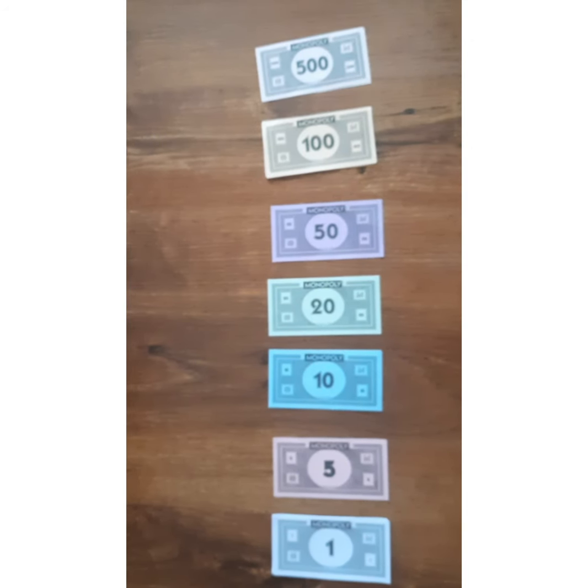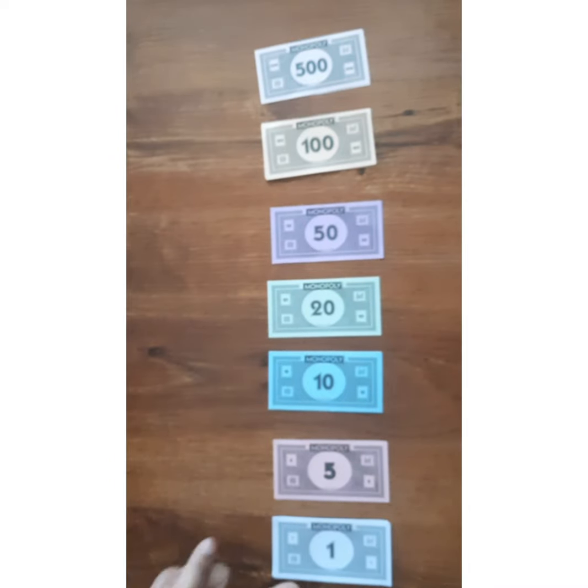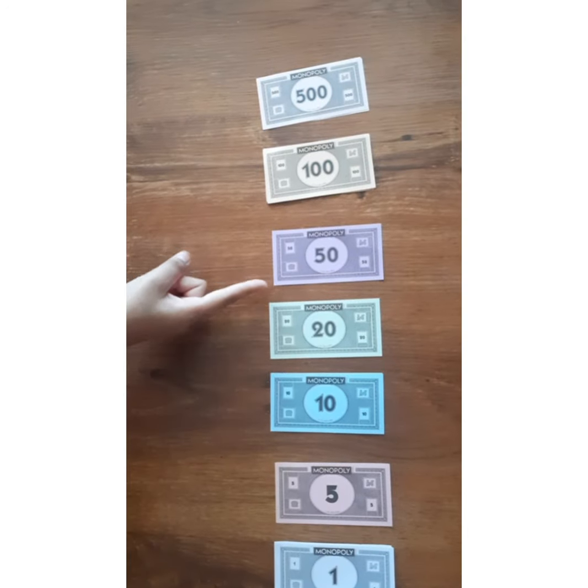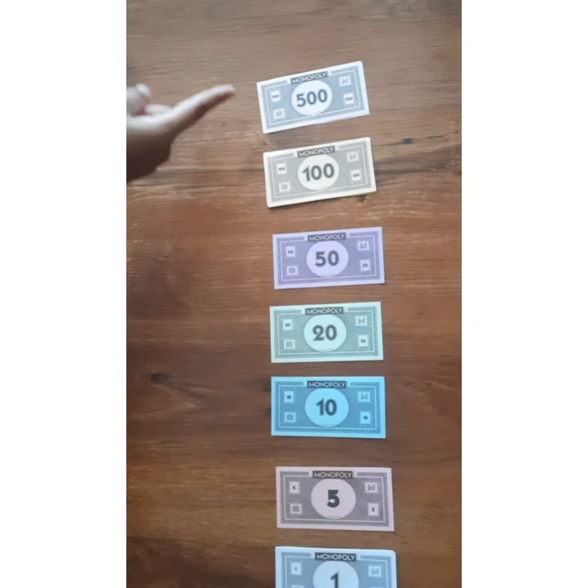Before we start the game, the banker gives each player five ones, one five, two tens, one twenty, one fifty, four hundreds, and two five hundreds.